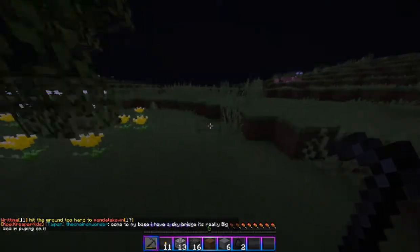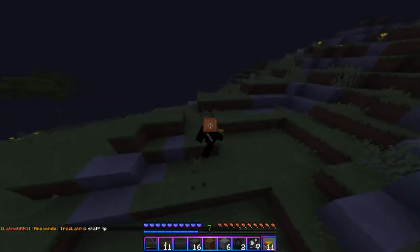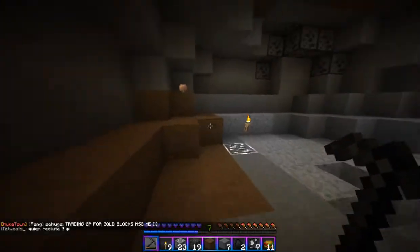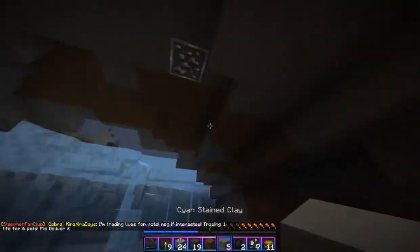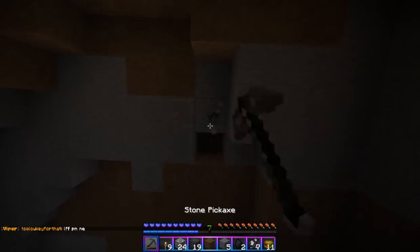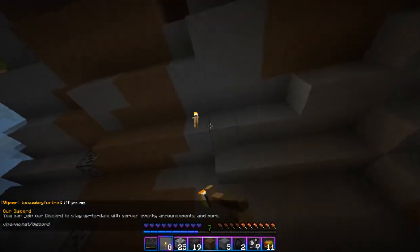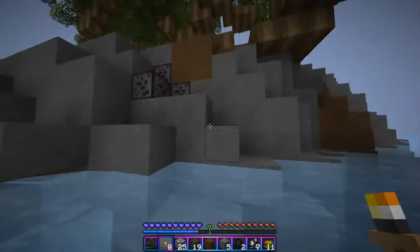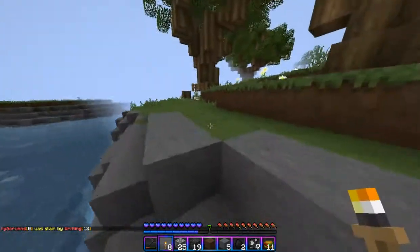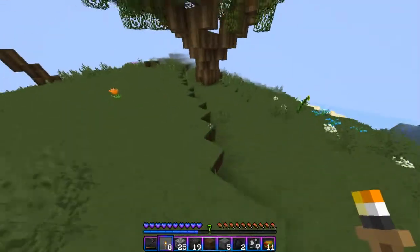Found a pumpkin head so I'm wearing that now. Honestly guys, I am not having any good luck — I'm finding little things here and there, but that's pretty much it. Found a little bit of iron here, but that's all I've been really finding — just little pieces here and there, nothing too crazy. I need to find a cave somewhere I could actually go for a good mining trip.